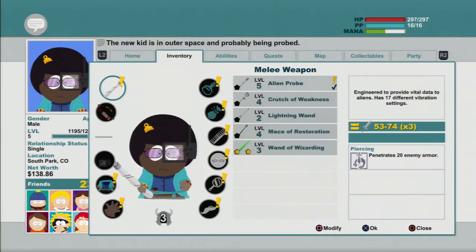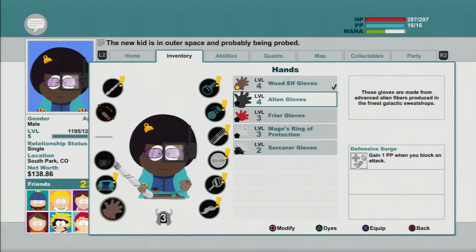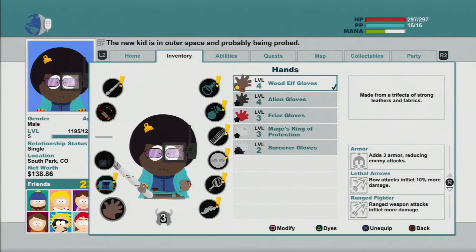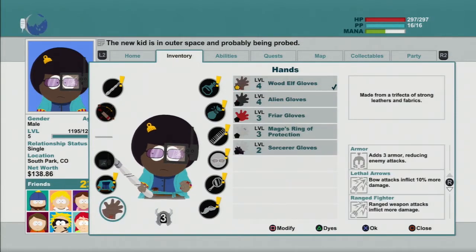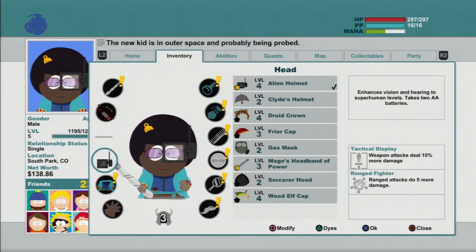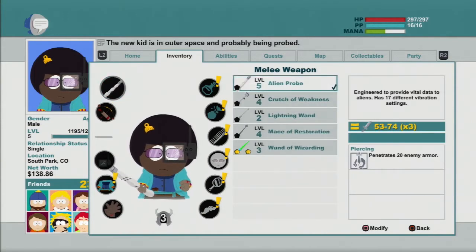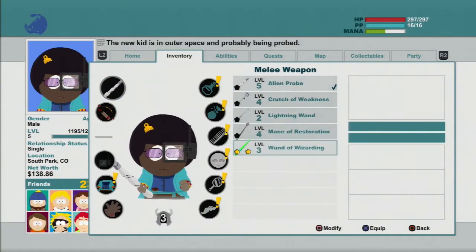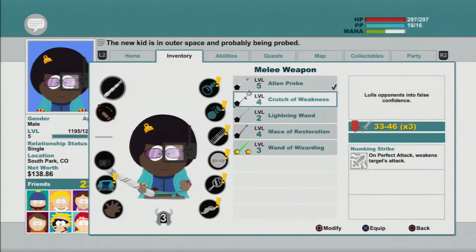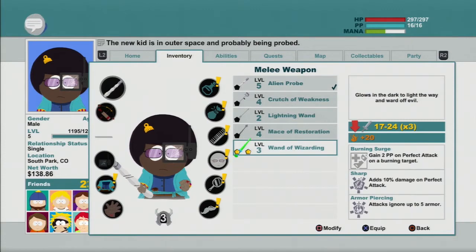Inventory. Let's see what these gloves do real quick. 'Gain 1 PP when you block an attack.' Nah. Actually that's pretty good, but I do more bow stuff so I don't really need that. Penetrates 20 enemy armor. And then this one does what — 'Gain 2 PP on perfect attack on a burning target, adds 10% damage on perfect attack.'